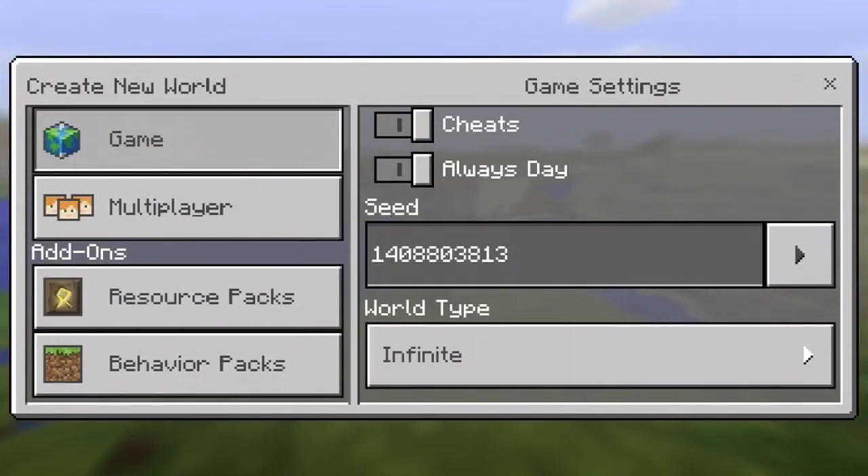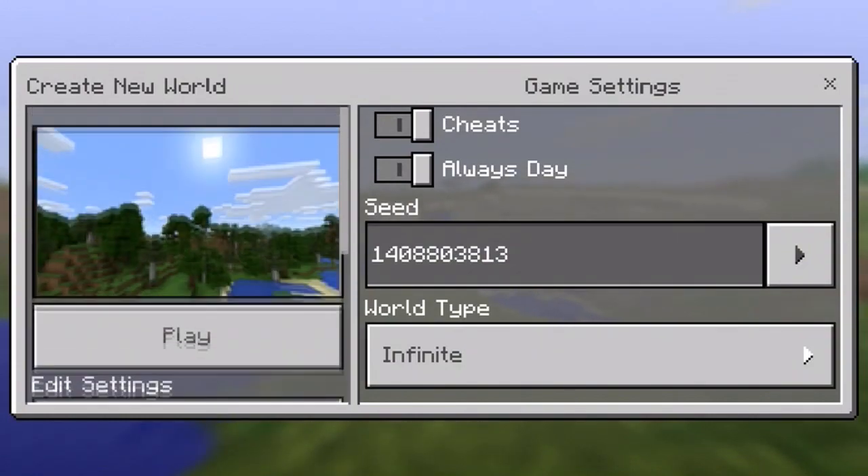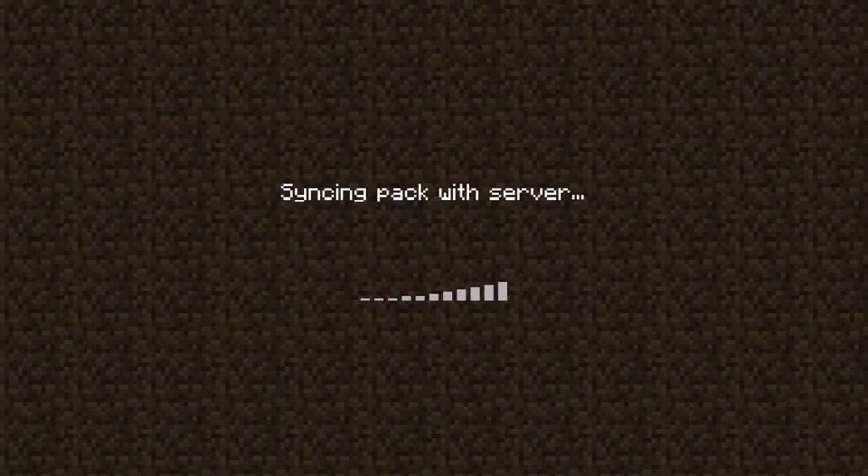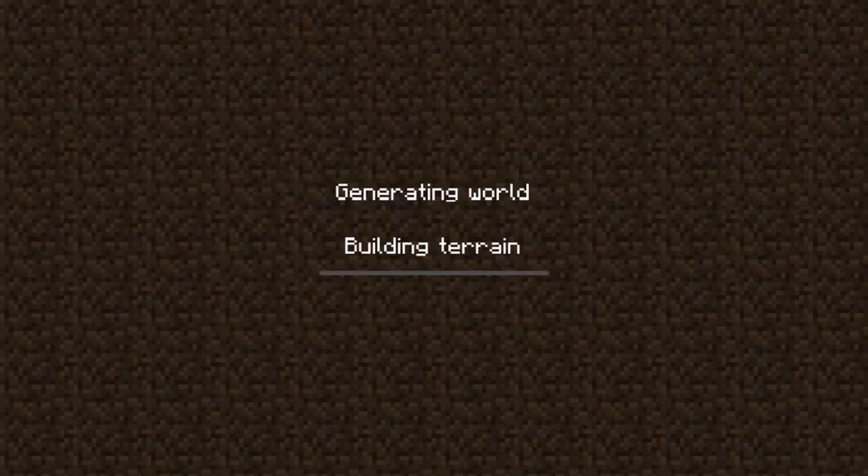Jumping into the first one, this is going to be a village in an ice spikes biome. The seed is 1408803813. When you spawn, you should spawn on a hillside inside a normal grass biome, and all you have to do is go forward and left a little bit. You'll end up in the ice spikes biome where you'll be able to see the village, which also contains a blacksmith.